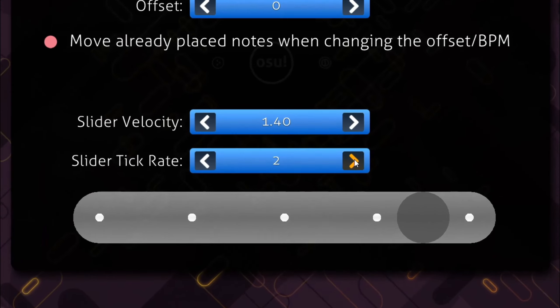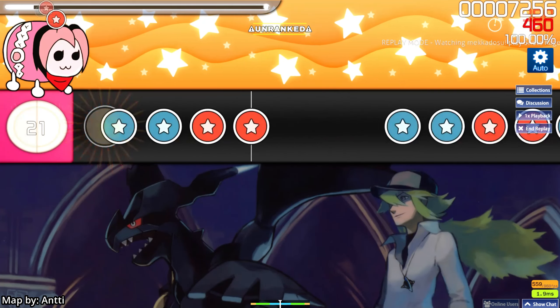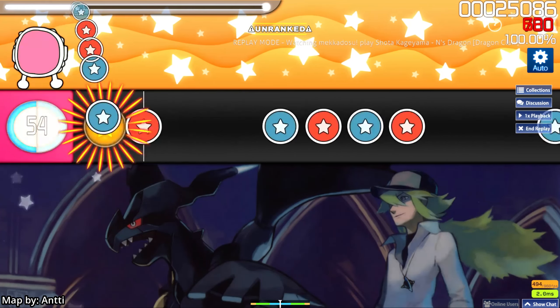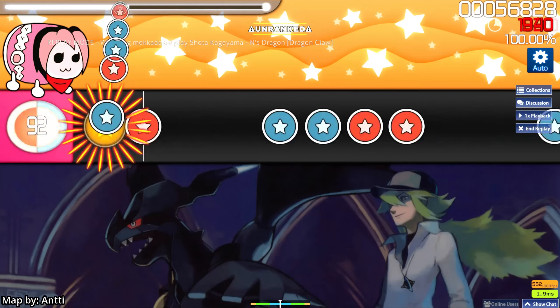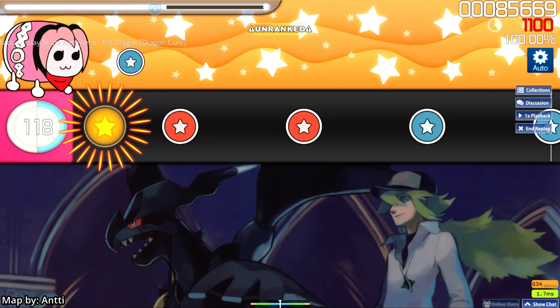One last thing you should know for now is slider tick rate. This is pretty simple — slider tick rate basically dictates the number of hits possible in a drumroll. The value should be kept at 1, except for one situation: if the song is a swing song, meaning it uses the 1/3 beat snap divisor, then the slider tick rate should be set to 3 so that it matches with the song's beats.